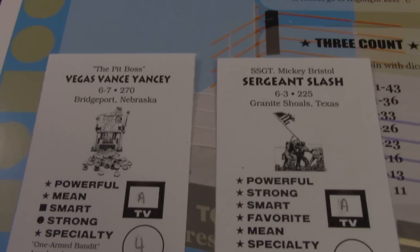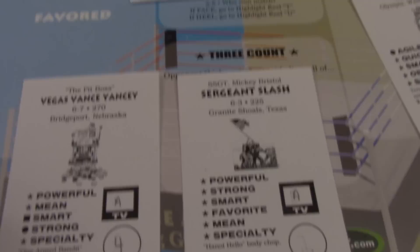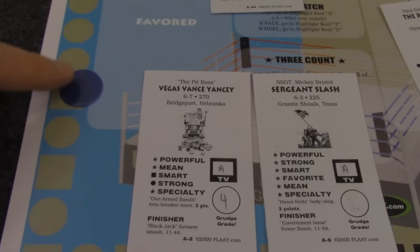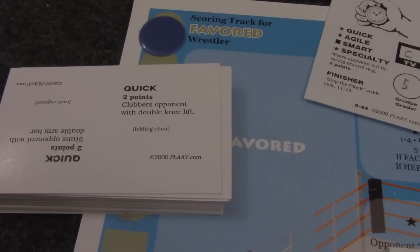and the star beside them tells you that he can use those qualities at any point during the match. Take a look at Vegas Vance Yancey and you'll see he has a couple of qualities — one has a square beside it and one has a circle. What these refer to is where that wrestler is on the scoring track. A star means they can use that quality at any point; a square means they can only use it when the scoring track is at a square space; a circle means they can only use it when their marker is on a circle.